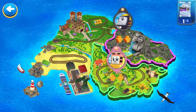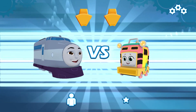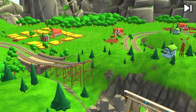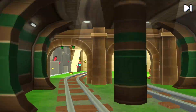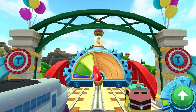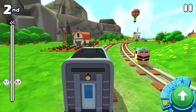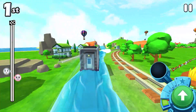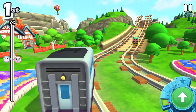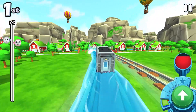A new challenger appears! Kenji versus Sandy. Pair your engines and get ready for the race — welcome to the Funnel Tunnel. Ready? Three, two, one, go! Start, start. You've taken the lead, you're in the lead! The other racer has taken the lead. You've taken the lead — great!